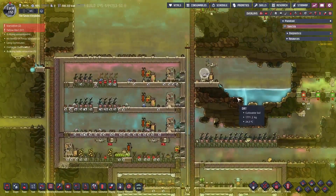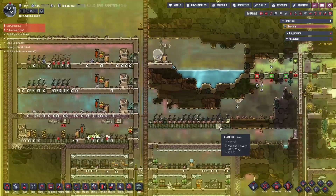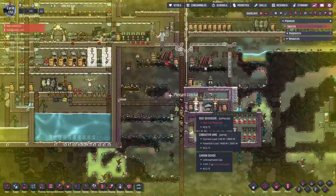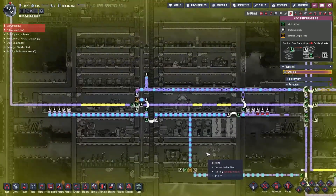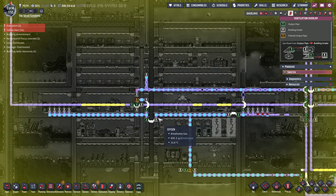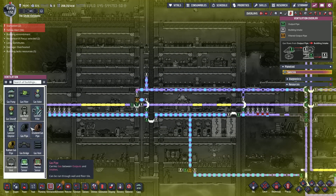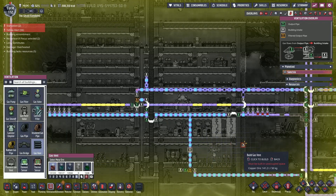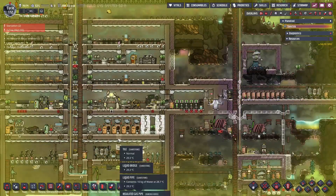We still have algae sitting around? No, we've used it all up. We are producing oxygen, but it's at max gas pressure and it's not being used anywhere. I'm just going to stick this right here because that'll get built — it's inside the base, somebody will do it.